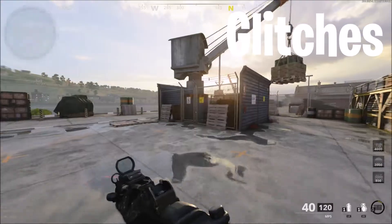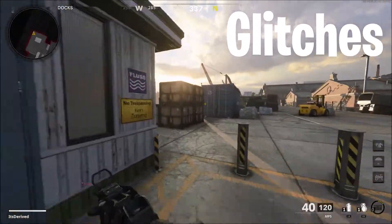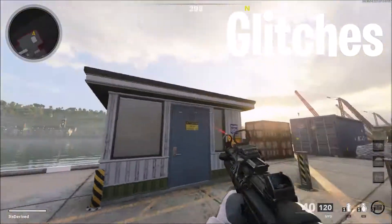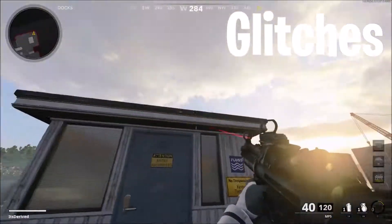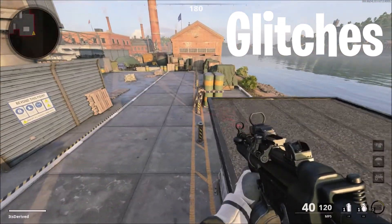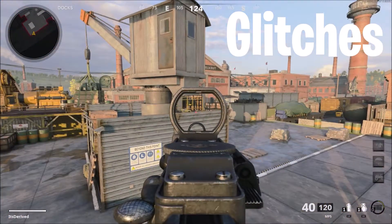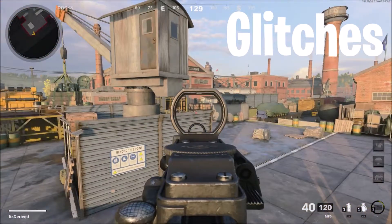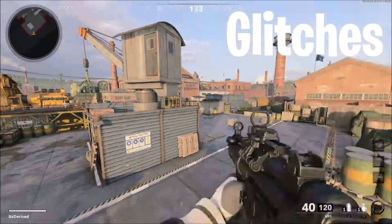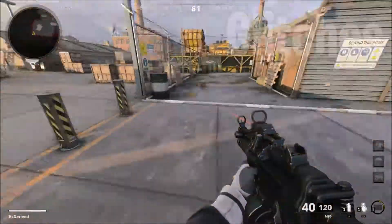Starting off with the first one — this is the only one that I know at the moment, and it's this one right here. If you go to the back of the map, or the front of the map depending on where you spawn, you just jump on top of this box and then jump on top of the roof right here. It's pretty easy to do. And from here you can see a decent part of the map, though it's not really a common area where people go to. But I just wanted to show this off.